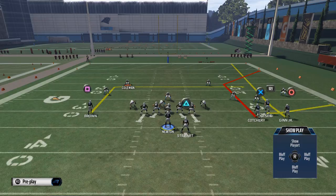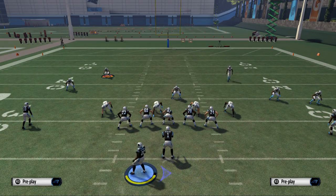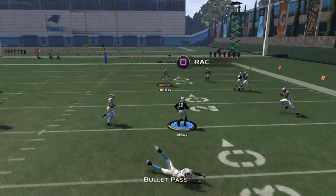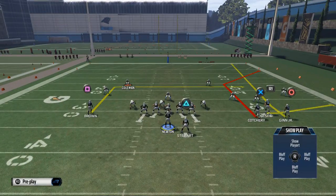That's really what we've got for you. What you can also do off this is take Brown and put him on a drag, motion Stewart over, and put him on a streak. Now you're going to have some safety check-down routes as well, in addition to the basic route we were utilizing.